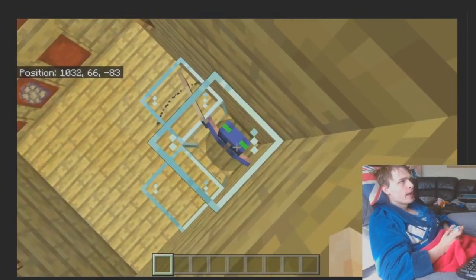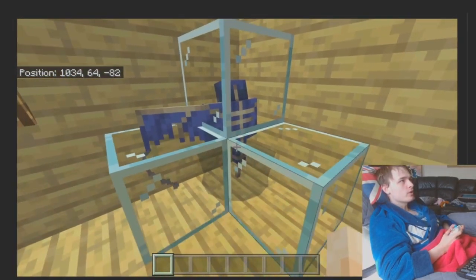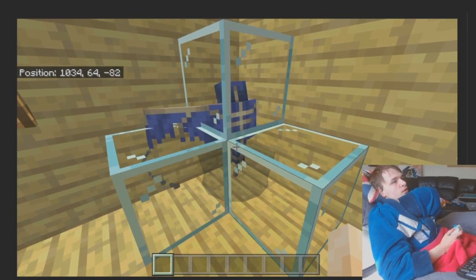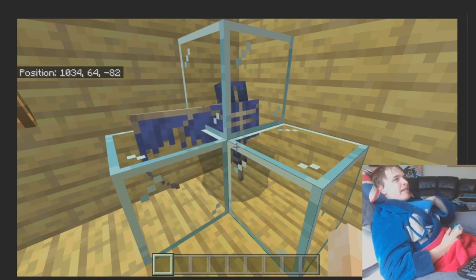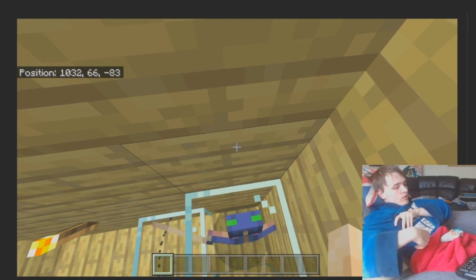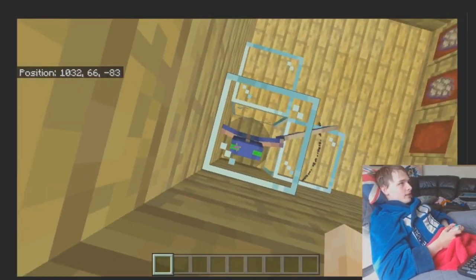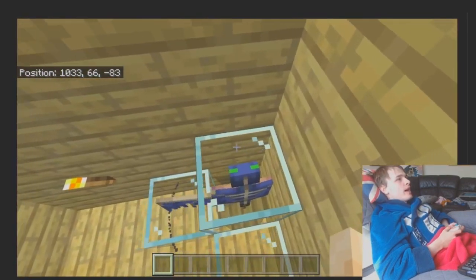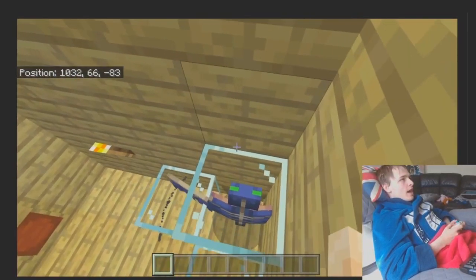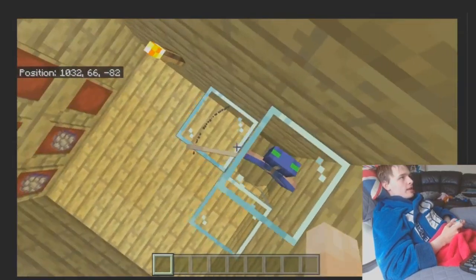So when thinking about phantoms, I was wondering how could I make them useful? Phantom membranes nowadays are only really used for slow falling potions, and that's really the only time I've ever seen someone legitimately use a slow falling potion. So yeah, most people don't use slow falling potions. The question is: what do we do with the phantom to make them more useful?